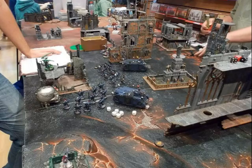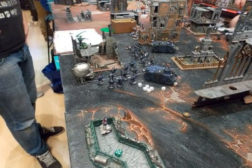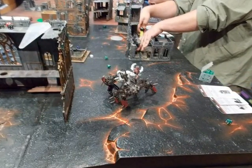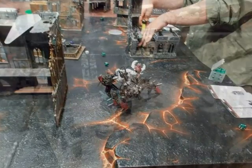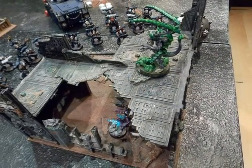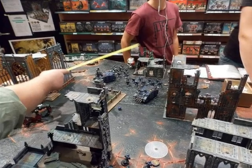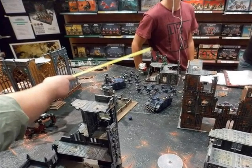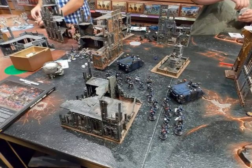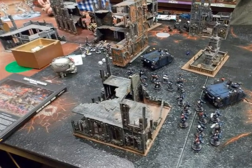Here we see how the Chaos Space Marines surrounded the Lictor to shoot at him. The Solitaire was too exposed in the middle — there was no need to expose him that much. The Solitaire is ready to assault the Lictor. And really there was no need to move the whole army just to surround a Lictor that the Solitaire can kill without much effort.